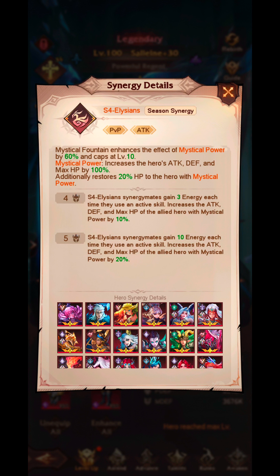If you have four Elysians and it's not overridden by another synergy — for example if you have four Avengers and five Elysians, the Elysian synergy kicks in, but if you have four Elysians and five Avengers, the Avengers synergy kicks in. With four Elysians, they gain three energy every time they use an active skill and increase the attack, defense, and max HP of the allied hero with Mystical Power by 10%. With five Elysians that increases to 10 energy per active skill and a 20% stat boost, which I would highly recommend.